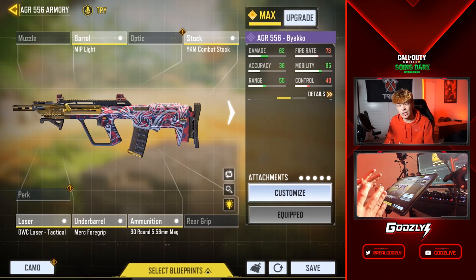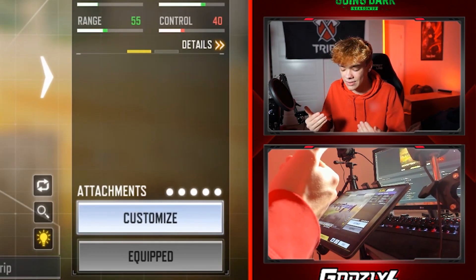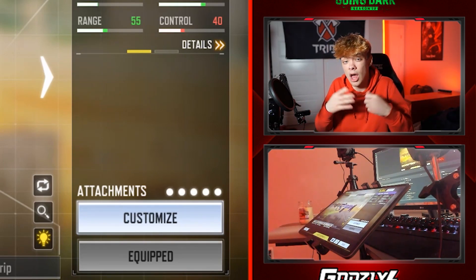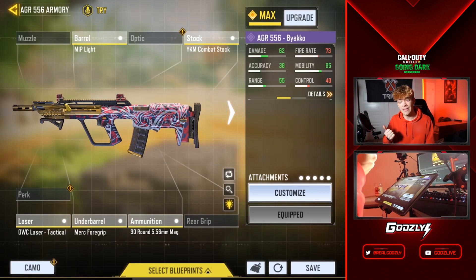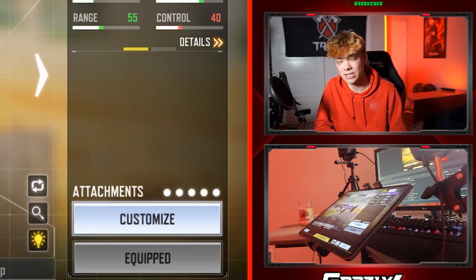That's it for the hybrid class setup. If you want to go more SMG, take off the under barrel and substitute something that increases mobility, and use the normal ammo. If you want to make it more of an assault rifle — or even an LMG with 60 rounds — slap that on and swap the MIP Light barrel for one that better stabilizes your shots at range so you can win more ranged gunfights.